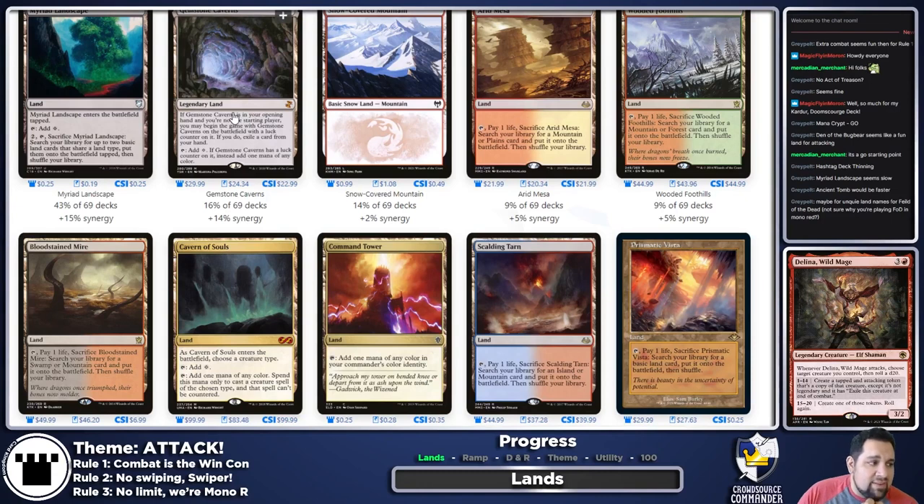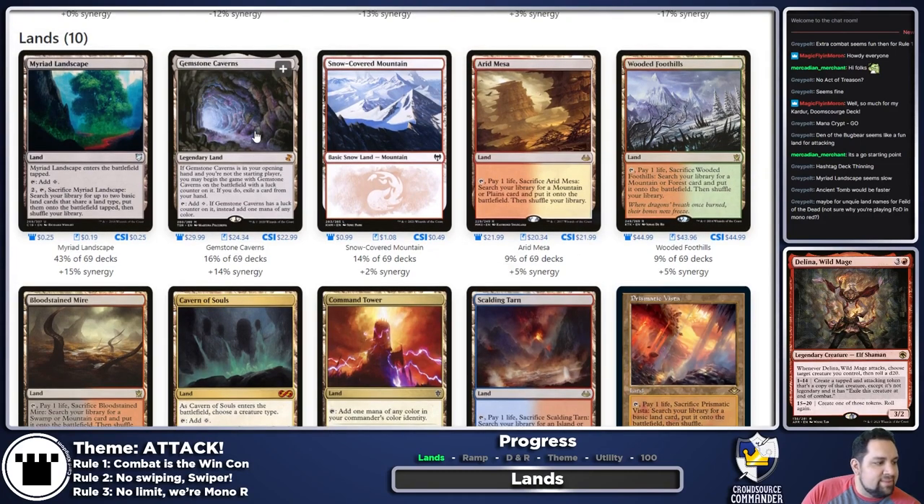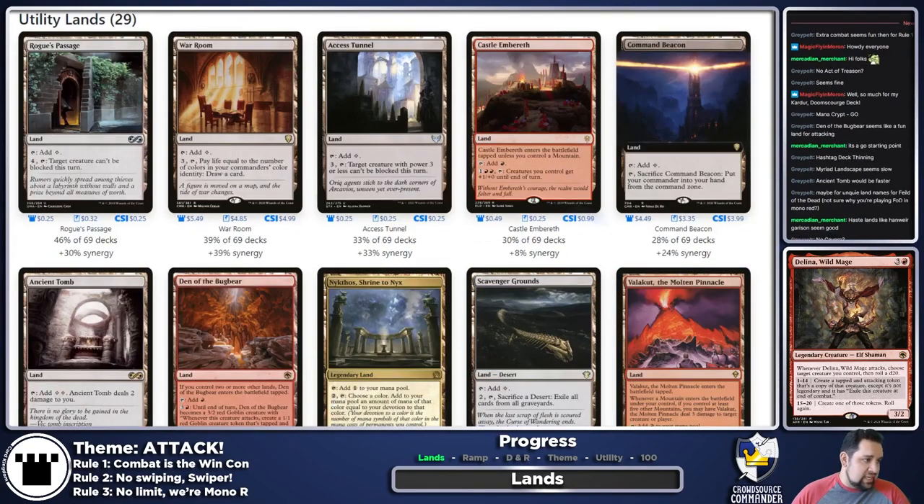Gemstone Caverns — I'm not the biggest fan. It either taps for colorless or red, and since we aren't stealing stuff or casting other people's spells, I don't really care. None of the fetches are going in for now. We could see some fetches if we end up with a lot of 'look at the top card' effects, but for now we're moving to utility lands.